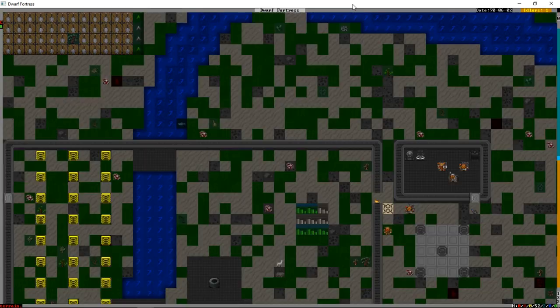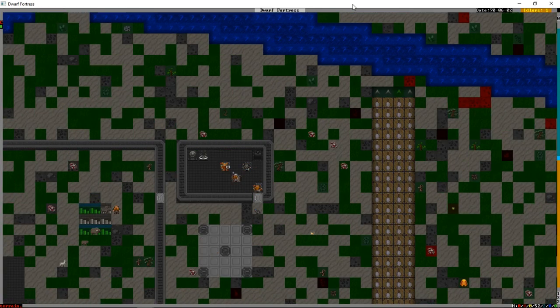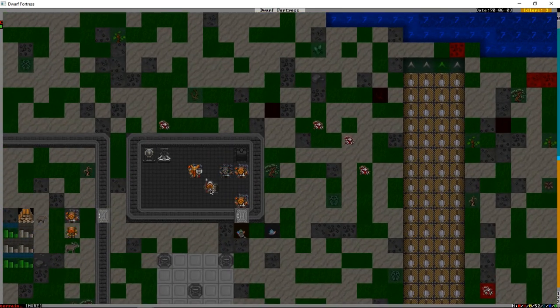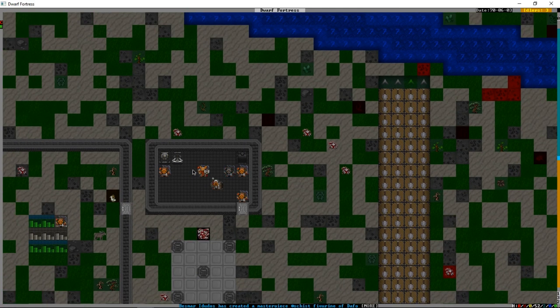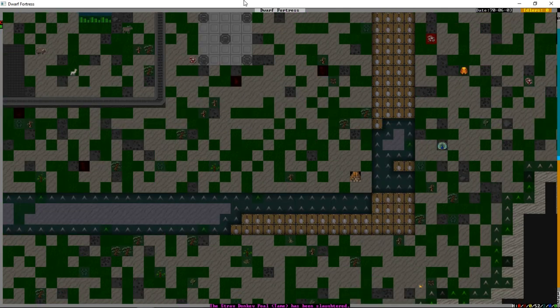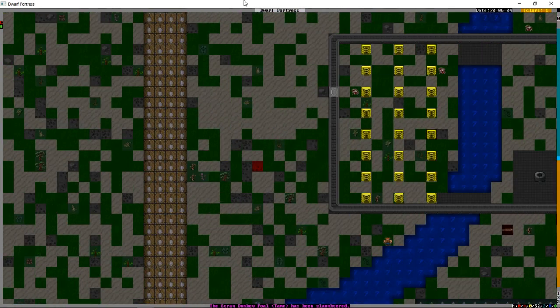People are becoming spear dwarves — this guy has a different sprite now with a spear on it, which is just cool as heck. The militia commander will always look distinctive, and militia captains also have unique sprites. The general foot soldiers will get sprites based off of their skills, same as other civilian professions.